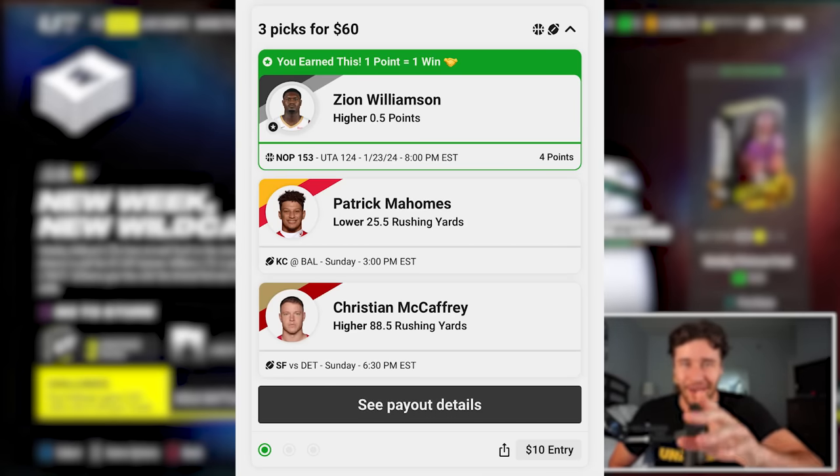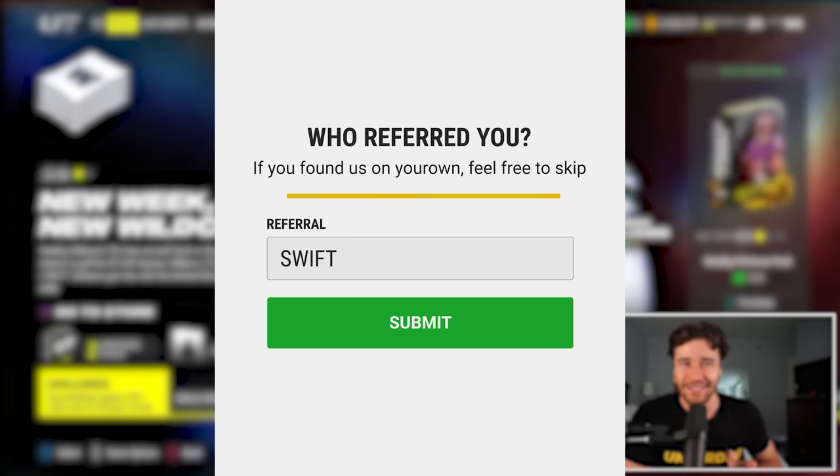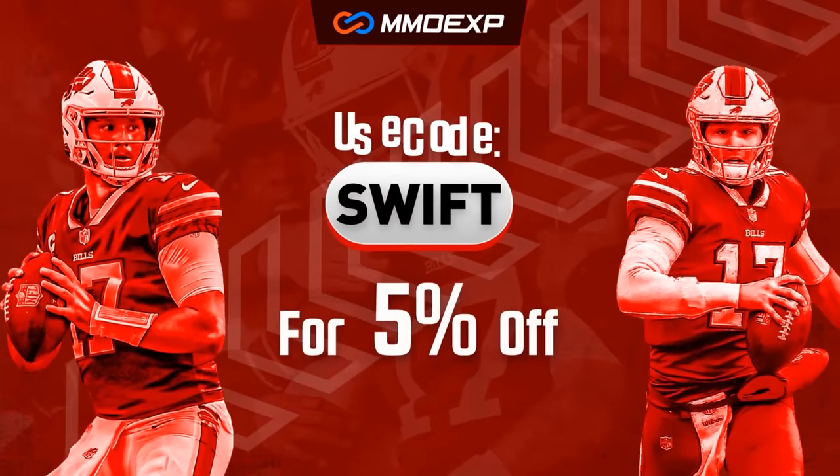On the screen right here is a Zion Williamson special I got yesterday over on Underdog Fantasy, who is the sponsor of this video. Zion's line was set to 0.5 points, he easily got one point. If you want access to free NBA and NFL picks on Underdog Fantasy, where we can get a 0.5 yards line for football or 0.5 points for NBA, Underdog Fantasy is doing specials up until Sunday. I'll leave it linked in the description - download the app and use promo code SWIFT as you sign up. That gets you access to those specials and supports my channel. To buy Madden 24 coins for the cheapest price on the internet, check out MMOEXP by clicking the link in the description and use promo code SWIFT at checkout for 5% off.